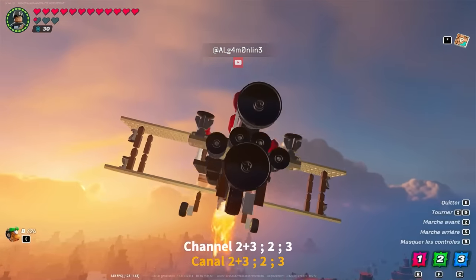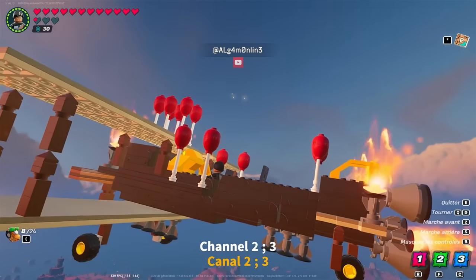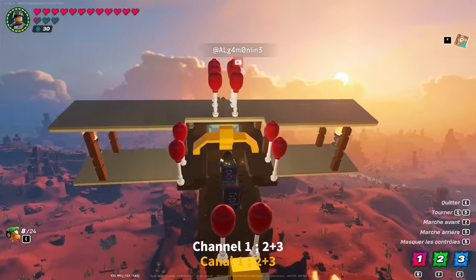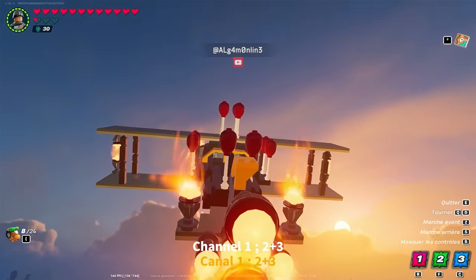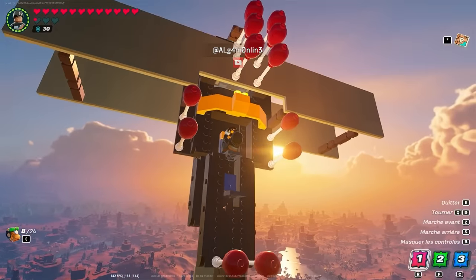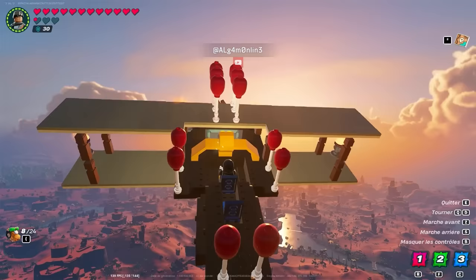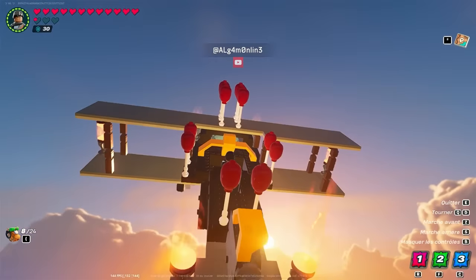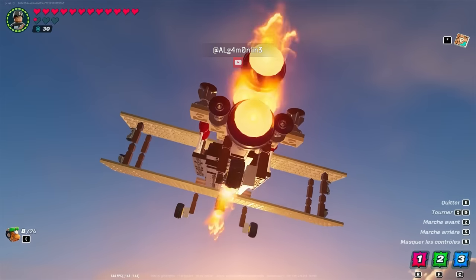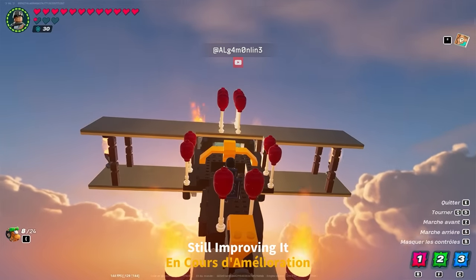Here's where it gets interesting — you can unlock even more thruster combinations depending on the order you activate the channels. A few disclaimers: one, this might be a glitch, and two, this reportedly only works in Sandbox. These combinations give you even more control. For example, here's Algum using a channel combination to pull off a backflip in the plane.